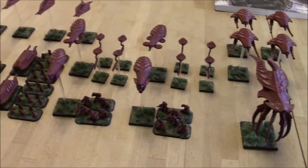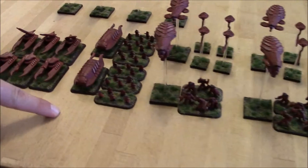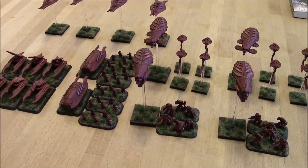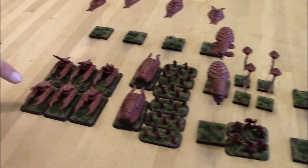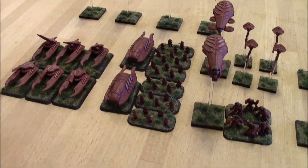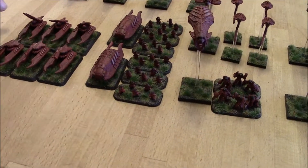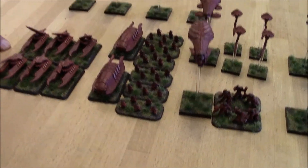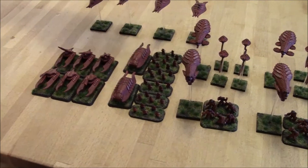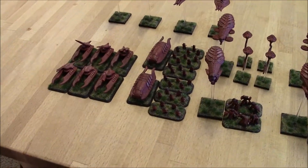Sam also has one unit of Warriors — two squads of three stands in an Invader — and a vanguard unit with four Hunters, the anti-tank grav tanks, and four Reapers, the anti-air vehicles. Finally, he has an attack swarm with two units of two Corsairs, giving him a little flexibility.